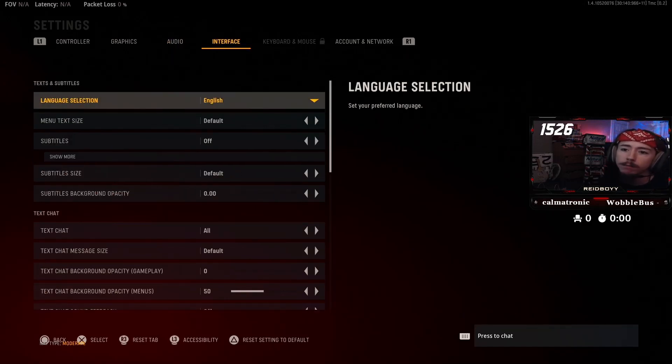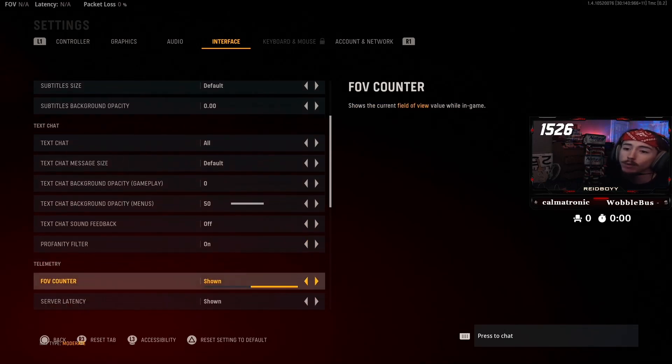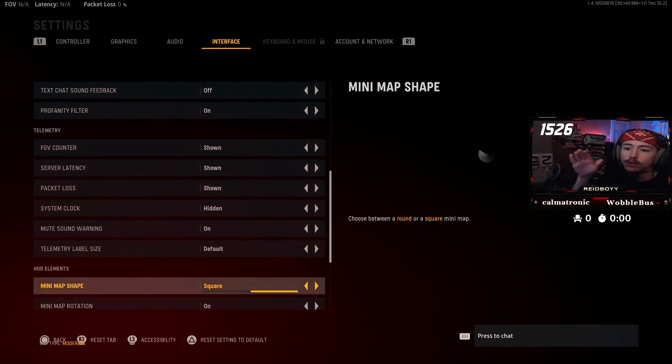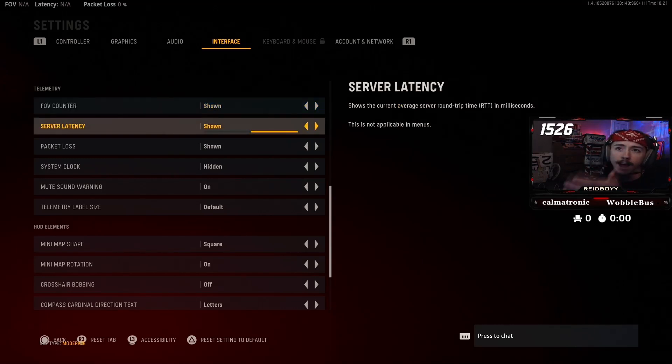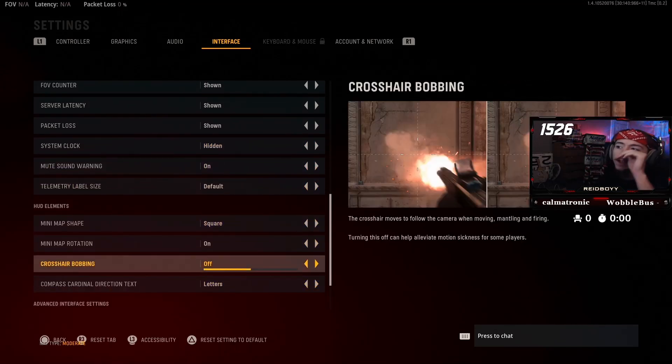Interface settings — these are all personal preferences for how you want things. Gotta have the profanity filter on since a lot of people are weirdos nowadays. The numbers in the top left — I'm playing this on a PS5, and these are all new settings now available on console. Server latency is the big one — I would definitely have that shown so you can see what your ping is, and if you're on a bad server you can back out. Turn crosshair bobbing off — I don't really think you want your crosshair moving all over the place while you're shooting; you want it to stay centered on your screen, which makes it easier to be accurate.